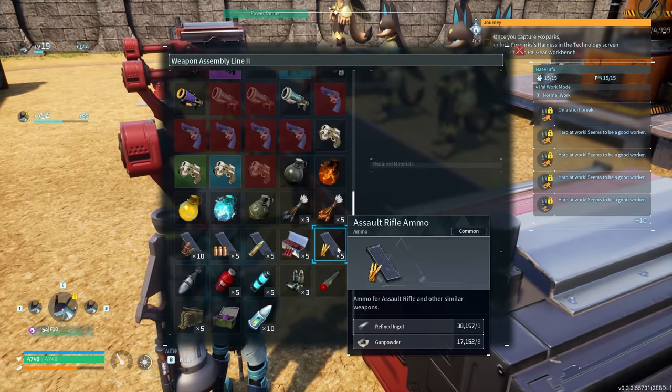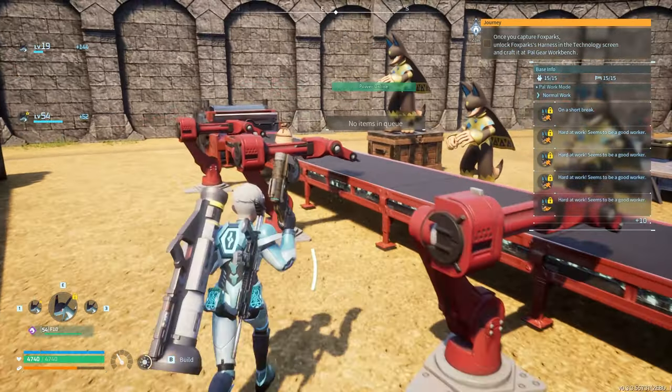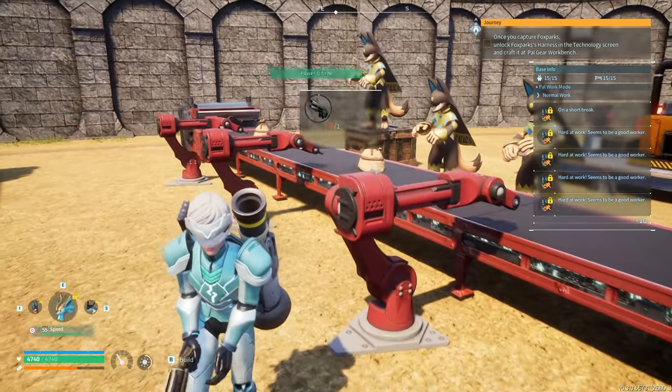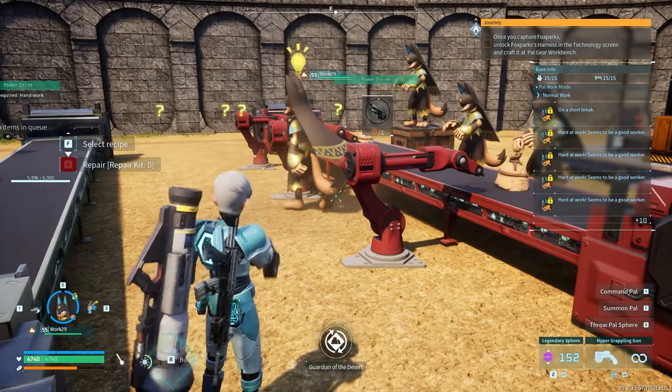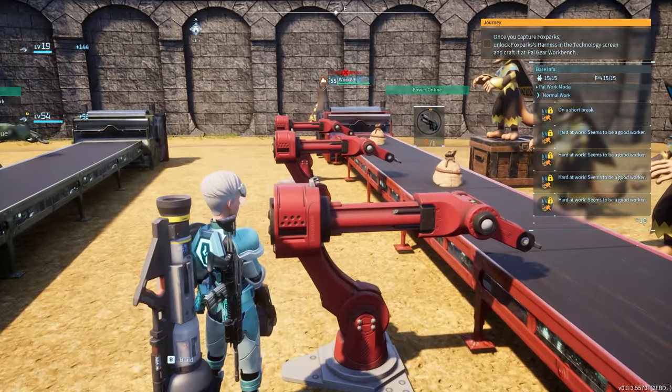You guys ready to make something for me? Let's go with the epic grenade launcher first. Oof, that takes a while. Can I add in my own Anubis too? Or is there a max four at one time? Okay, it must be max four.